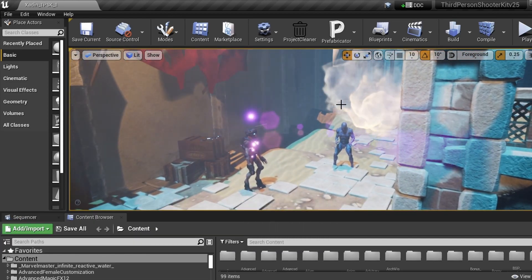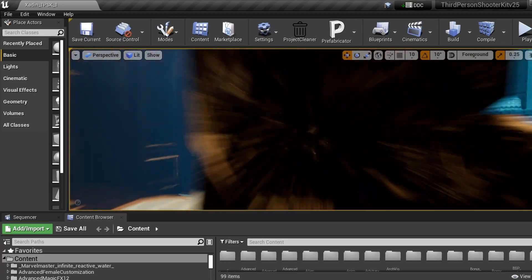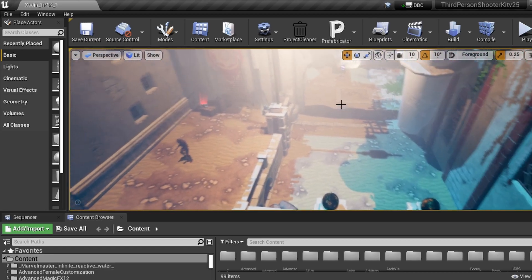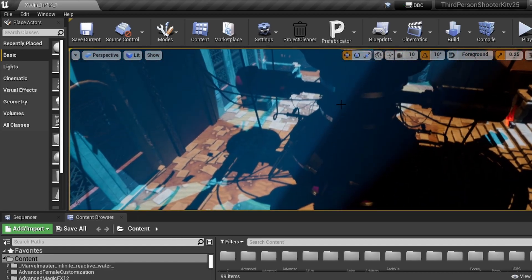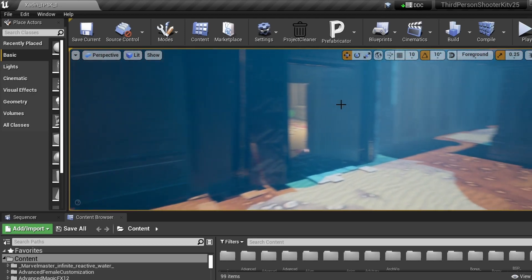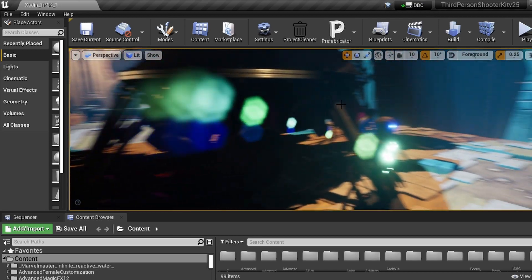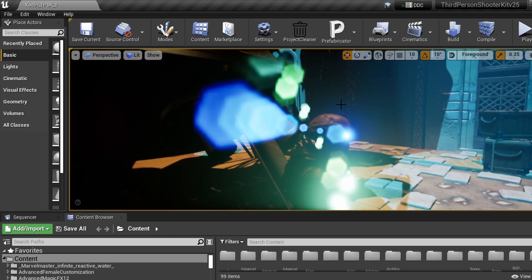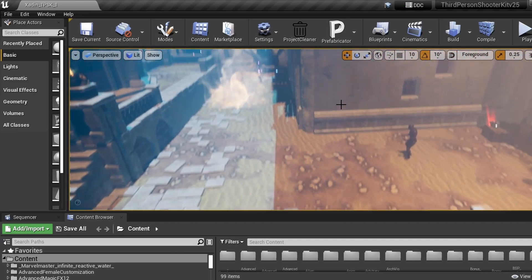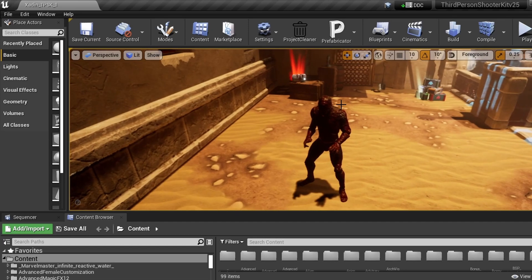I set it up so the aliens will spawn, and they either come with a helmet or without a helmet. If they do not have a helmet, they can be killed with one shot to the head if you get that shot in. If they are wearing a helmet, obviously you're not going to kill them with one shot to the head — you'll just have to put in that work.